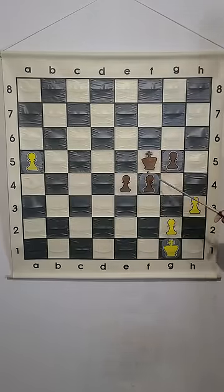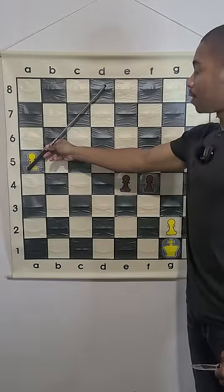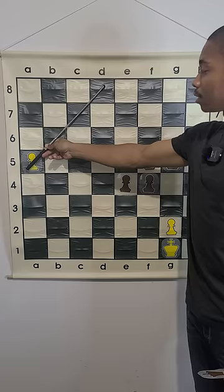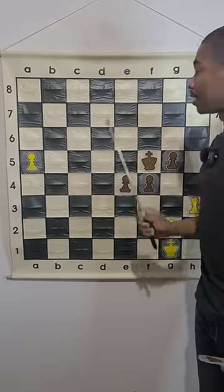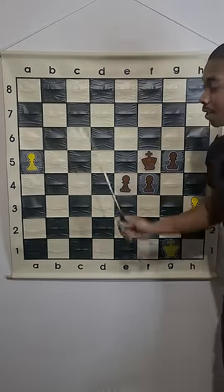How do we know that this king cannot catch up to this pawn? That is based on the rule of the square. If this pawn is in the vicinity of the king, it would be inside of this box — the a5 to d8 box. And since this king is not inside of that box, that means this pawn cannot be stopped.